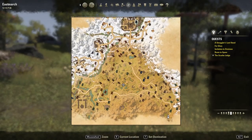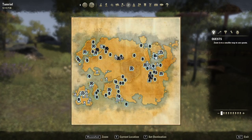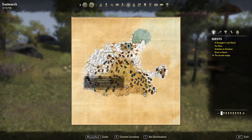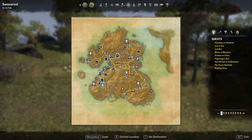The first add-on is Lore Books. This handy add-on, like the name already suggests, adds visible lore book markers to your map. With this you can easily travel to them and find them very fast, leveling your Mage's Guild rank very quickly.